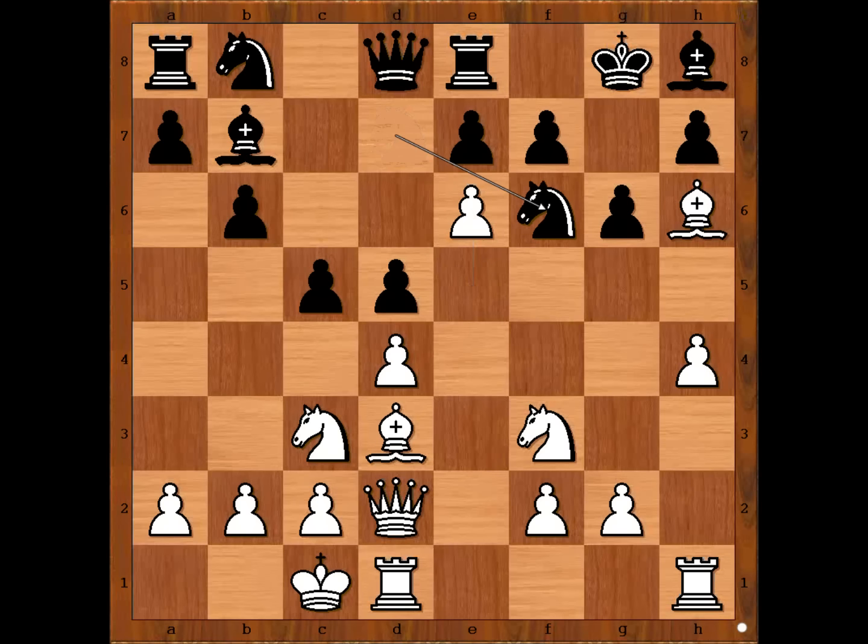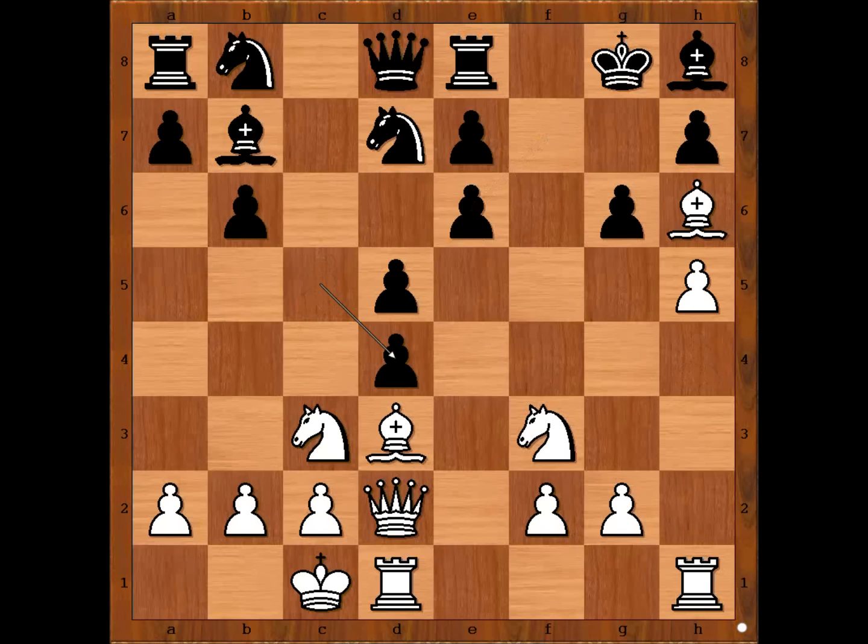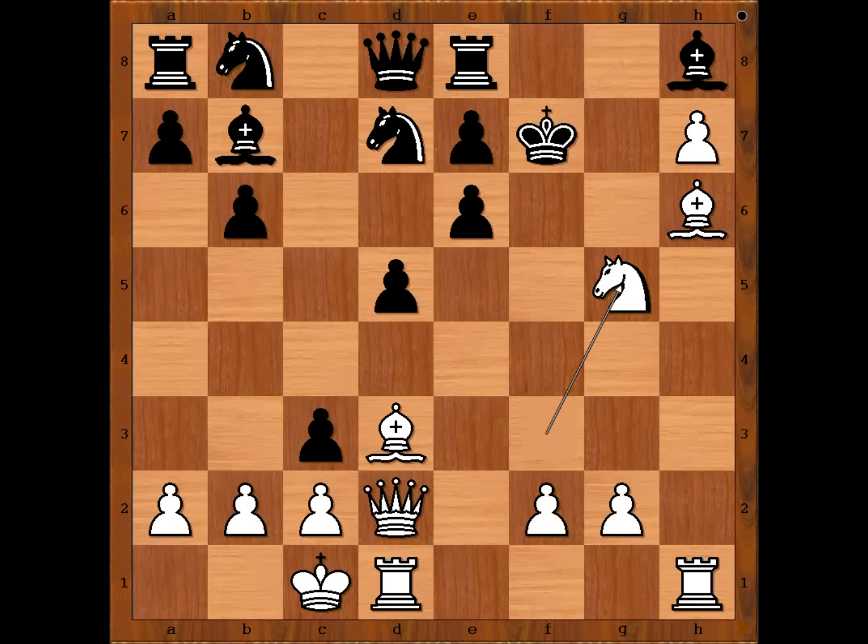Knight to f6. If f takes on e6, one line goes like this: h5, c takes on d4, h takes on g6, d takes on c3 attacking the queen, g takes on h7 check, king to f7, knight to g5 check, king to f6, queen to f4, checkmate.